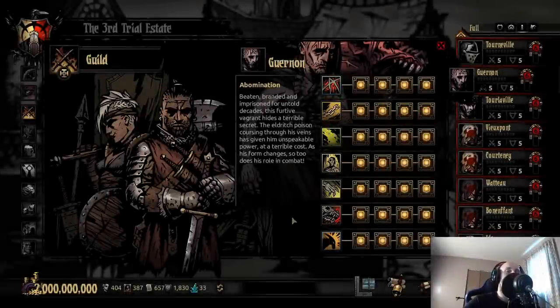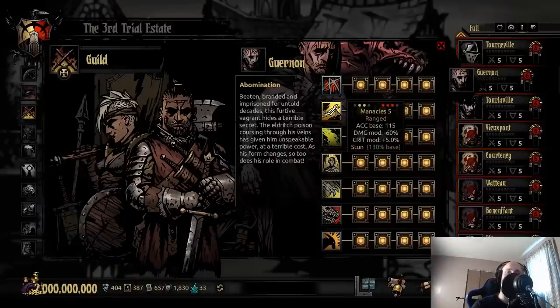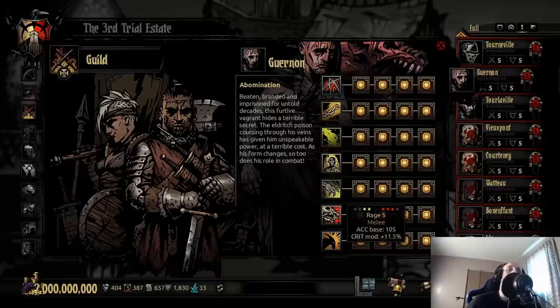Abomination. Abomination is gonna have two answers for two different scenarios. First, with DLC on, such as Colors of Madness, it's easily Manacles. Manacles with the DLC on can get to absolutely gross limits. I believe if you do padlock transformation, his DLC is 180% natural, it can obviously critical, thus you go up to 200%. Therefore, you can essentially stun lock enemies two rounds in a row. Without Colors of Madness DLC on, I am gonna have to go with Rage. Rage has a pretty good crit modifier of almost 12%, 105 accuracy. He can hit that third position for a 12% critical chance, which is really good for destroying the third position stress damage dealer as quickly as possible.